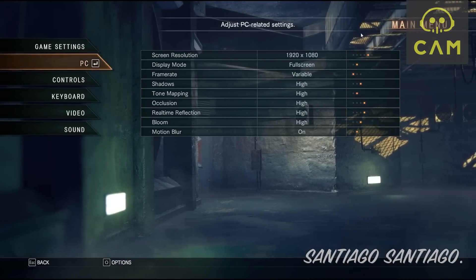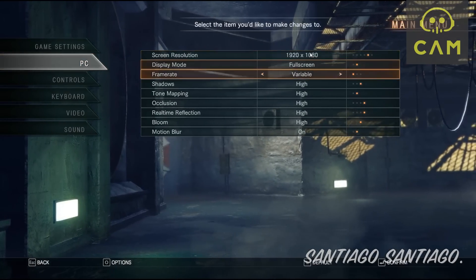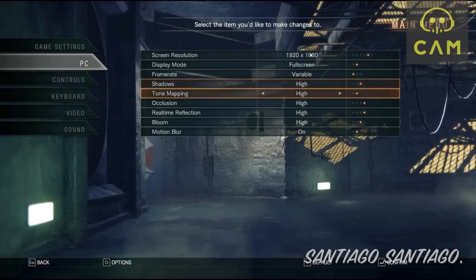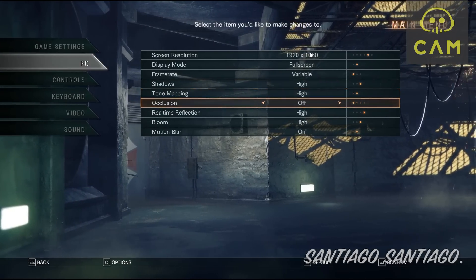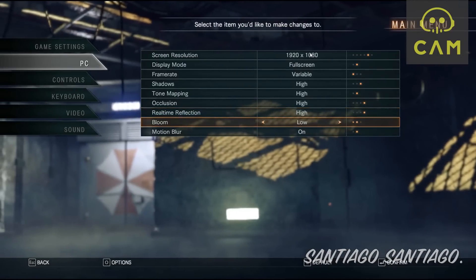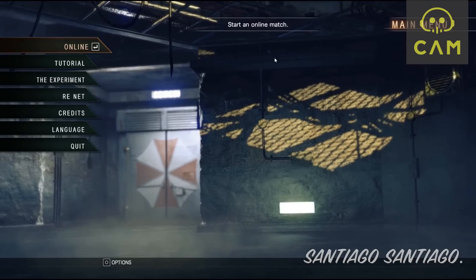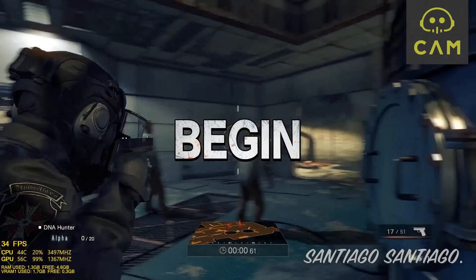Hello everyone, I'm Centeo and today I'm going to be testing Umbrella Corps on the GeForce GTX 750 Ti with an overclock — 200MHz to the Core and 400MHz to the VRAM. For FPS monitoring I'll be using CAM. If you want to learn how to use it, click on the top right corner of the video where the card is, or check the description below.